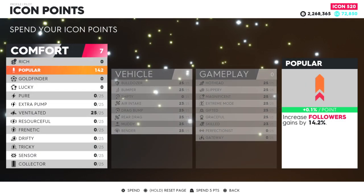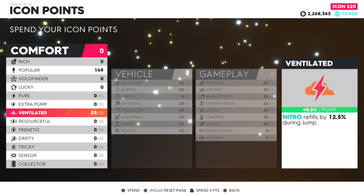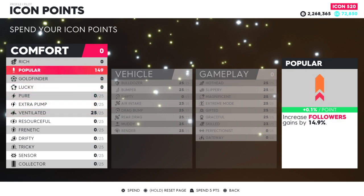In terms of icon points, you want to make sure you put the max site. The reason I say that is because you need a nitrous refill in the air as much as possible. So you might want to use plenty of nitrous for that. Make sure you max out your nitrous unit. It's entirely up to you — if you want to lower the nitrous that's okay, I'd rather keep it at 25. Also make sure you max out your popular as well.